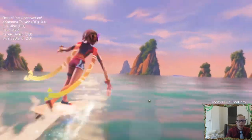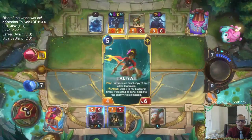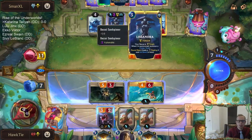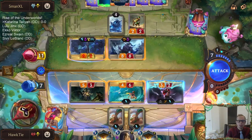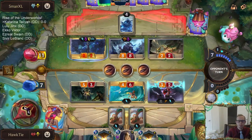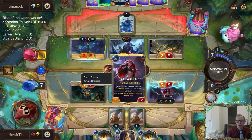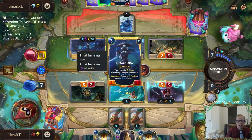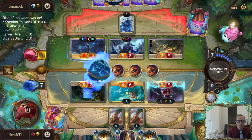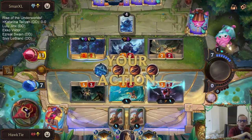Making another copy of one of these just isn't important. But they're letting us attack. I feel like they want a Frostbite, so I don't want to have Katarina challenge Lissandra because they want to Frostbite Katarina — that's good for them, they get to double up like that. No Frostbite.